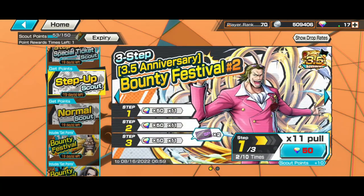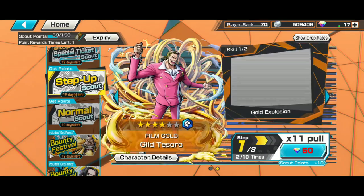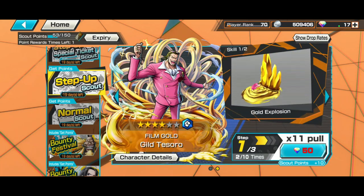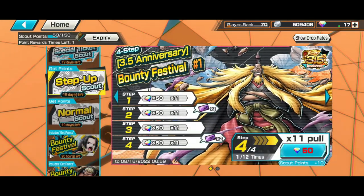We also have banners that are a bit more worth it — like Bounty Festivals. Bounty Festival units are pretty strong and you can get them for fewer gems guaranteed, with higher rates. I got one of these units twice in one rotation, and Shiki three times in one rotation, so it's pretty efficient.